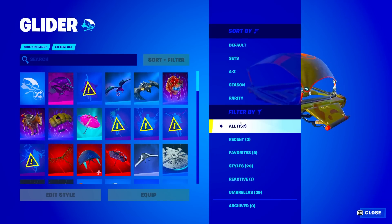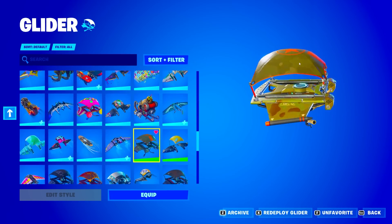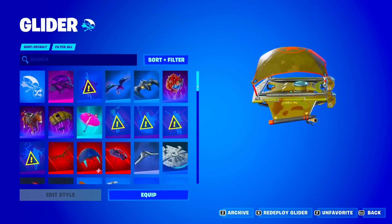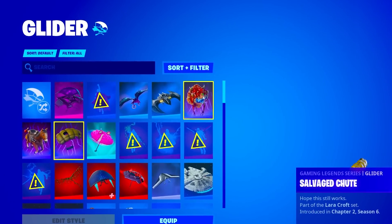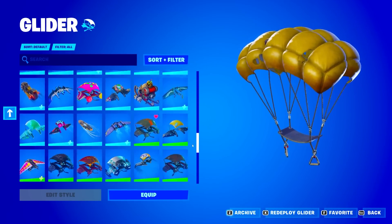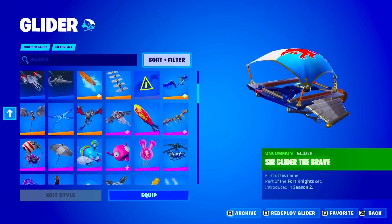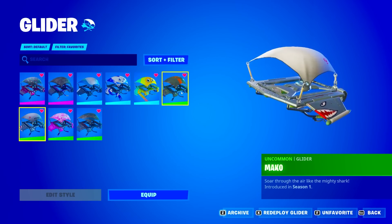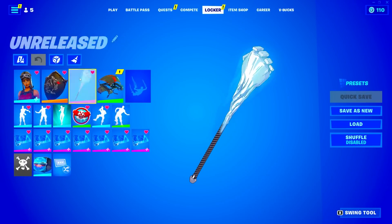He has 157 gliders. The Aerial Assault One is literally the rarest glider in Fortnite — that is so insane. He has three Marvel series gliders, one Icon, and three Gaming Legend series gliders. He also has the Makeup glider and the Brave glider from season two. He has like every single rare glider you would ever need in Fortnite.